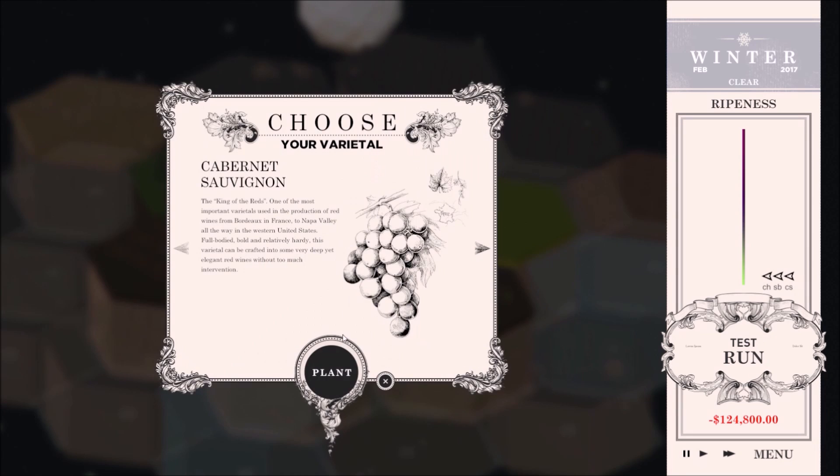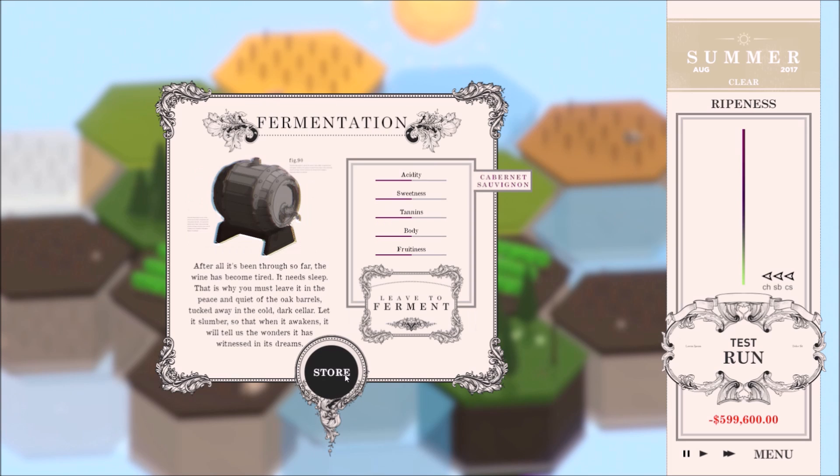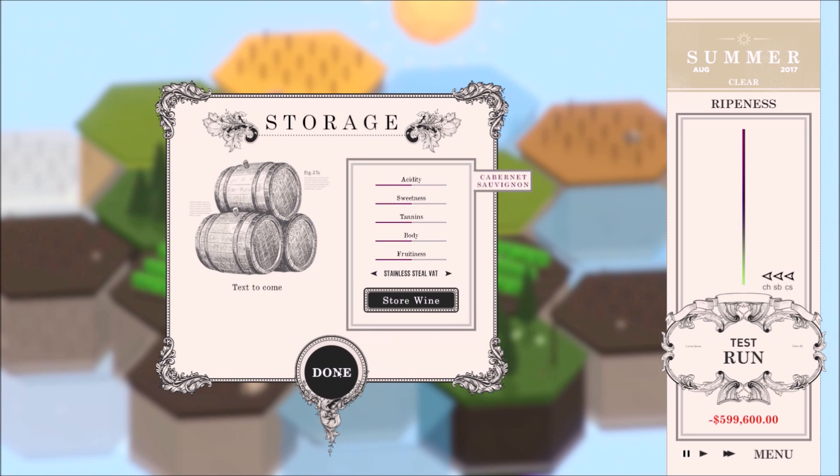Another significant development we've made is the redesigning of the UI. Our menus, panels and information display is now much cleaner and simpler to follow. Since the player will be spending a lot of time fine-tuning wines via menus, we felt it was important to make the processes intuitive and easy to understand.